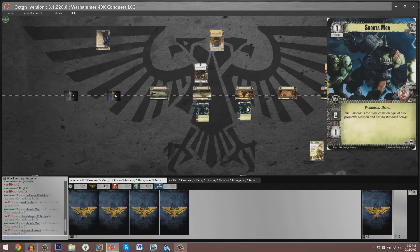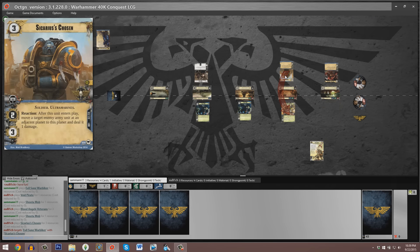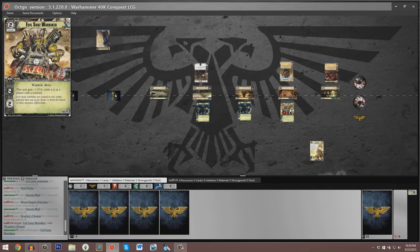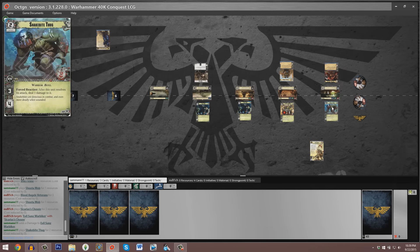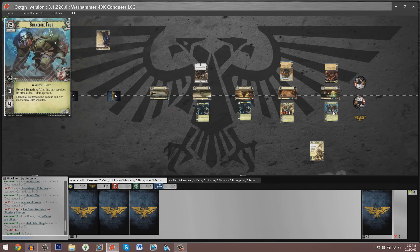It's entirely possible we could see Cato committed to the first planet just to destroy as many Snotlings tokens as possible and kill off a bunch of Orcs, since each dead token ends up being one additional resource for Cato. We see Sam play out another copy of Shoot-a-Mob at planet three, and we see a Sicarius's Chosen played to planet two by Captain Cato Sicarius. It damages the Evil Sons Warbiker, putting that two-cost unit close to being destroyed, and Sam responds by putting out a Snakebite Thug at planet one — a 3/4 after it resolves its attack.